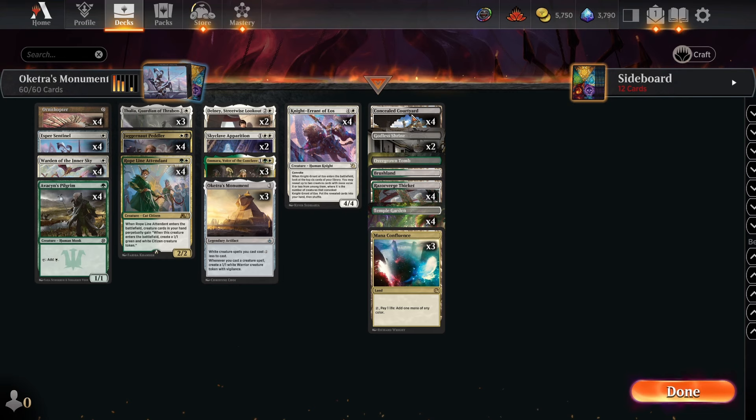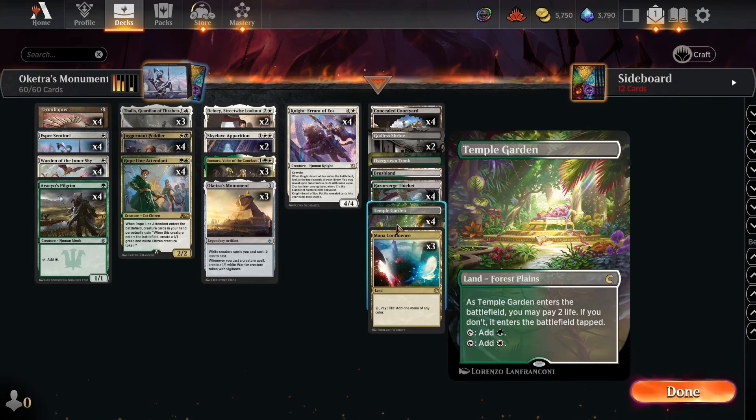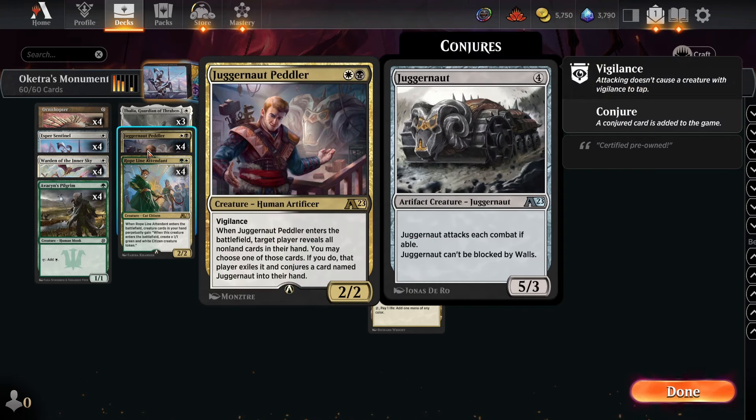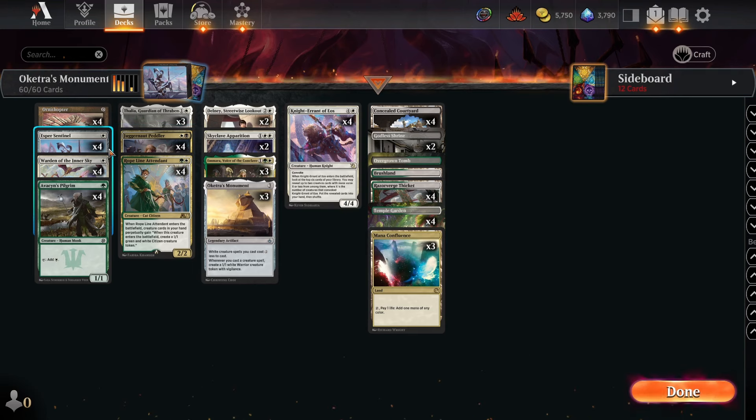For lands, we're playing three Mana Confluence to make sure we have black, green, and white mana, resulting in a somewhat painful mana base. But I think it's worth it for Juggernaut Peddler — this deck struggles against blue-white control and that card really helps keep them off a Wrath, especially when you don't have Esper Sentinels and Thalias. Anyway, that's the deck — let's go to round one.